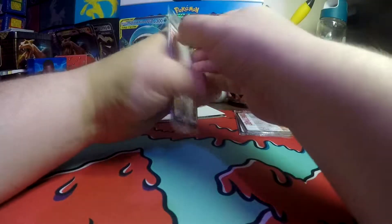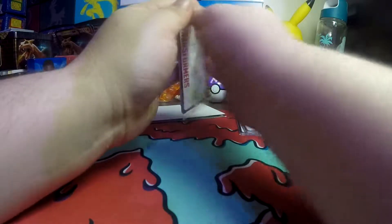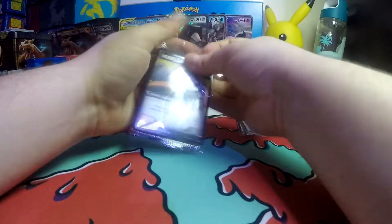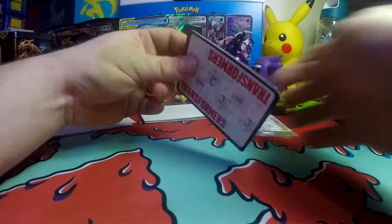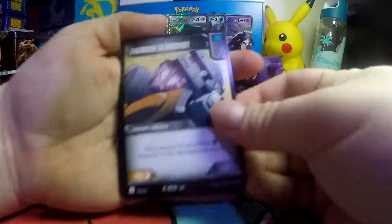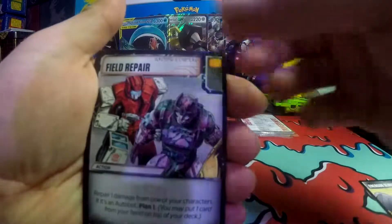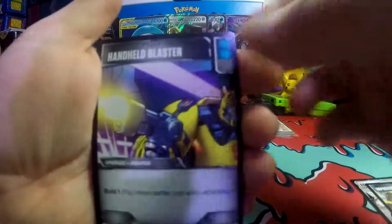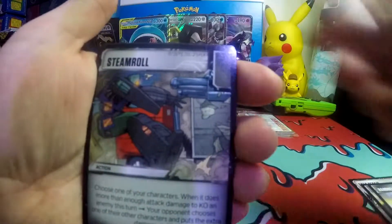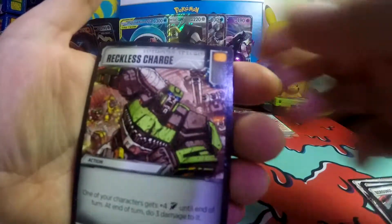First things first, some new support cards for me because like I said I only have opened one booster pack out of this. I got Optimus Prime out of that one booster pack. Energon Slingshot, Field Repair, Improvised Shield, Handheld Blaster, Steam Roll, Scrounge, and Reckless Charge.